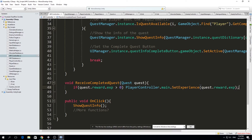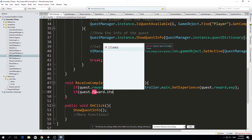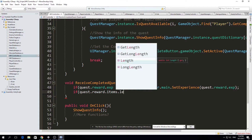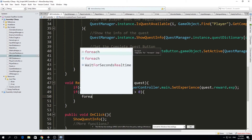What would happen if we want to get items? That's also very simple. If quest.reward.items — and this is an array of items because we can have many different items as the reward of the same quest — we get the length, and if the length is greater than zero, that means there is at least one item for us. So we use a foreach loop.